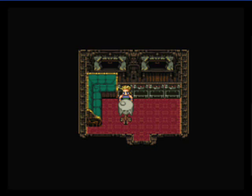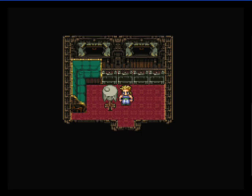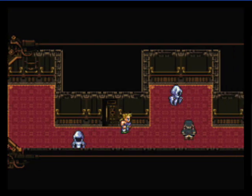Hi, this is White Mage Serenia, and welcome back to Let's Play Final Fantasy VI. In today's episode, hopefully we'll be able to finish up the Phantom Train and hopefully the rest of Sabin's scenario. So let's continue and see how far we get.